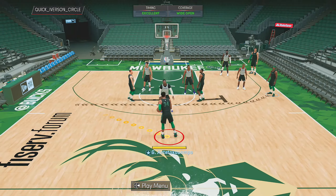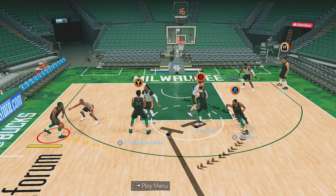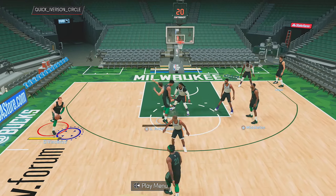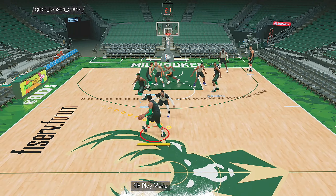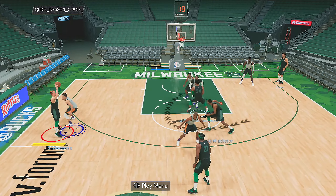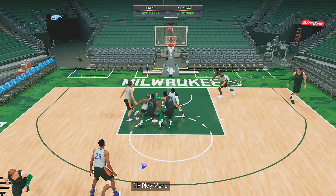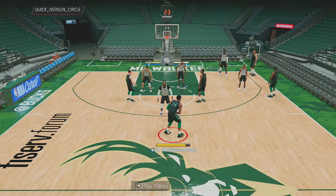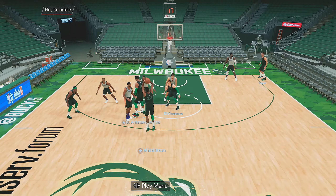That's pretty much it for the plays. Getting into my thoughts — I don't know if 2K is gonna update every team's playbook throughout the year because some teams have an updated playbook and some have the same one on both next gen and current gen as last year. The Bucks' current gen playbook is basically the same as last year and it was one of the better playbooks, especially for Giannis — lots of good plays to get him easy baskets. But if I had to pick one, I prefer the next gen version because it has a lot more plays to get someone like Chris Middleton involved.